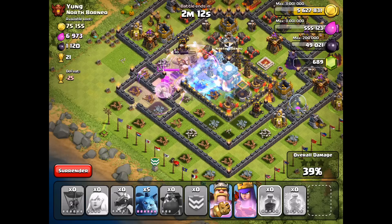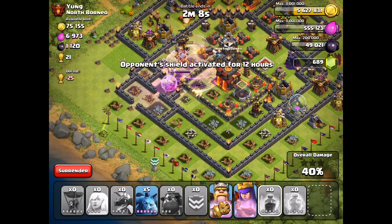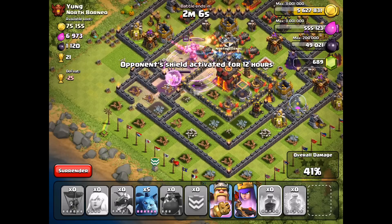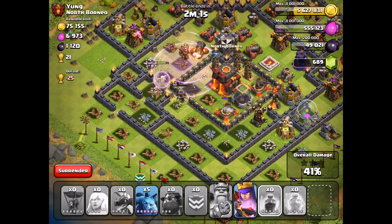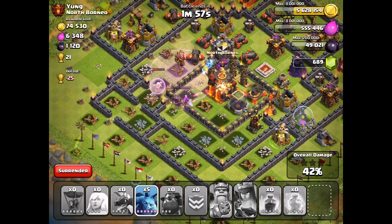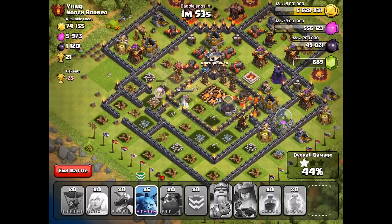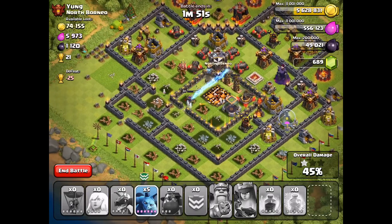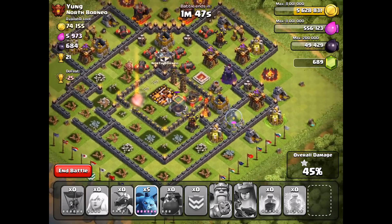We've got the healers in action, a little hero healing going on. The Queen is getting close, she's got to work on that wall and she should go after — oh, the King is down. Okay, so it's up to my Queen — get in there on the Town Hall. Queen on the Town Hall, she is going to take it down. There is the Town Hall — 44%. Now she's going to go down pretty quickly. The healers are history, there goes the Queen.